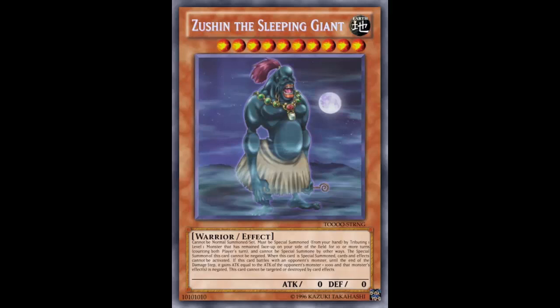Four to five turns depending on how many Zushins you have, so this is actually pretty decent when it comes to summoning him. It can be any Level 1 monster and it counts both your opponent's and your turns. You cannot be special summoned by other ways. The special summon of this card cannot be negated, so unlike the real Zushin - which I believe you can still stop with Solemn Warning - this card's special summon cannot be stopped.